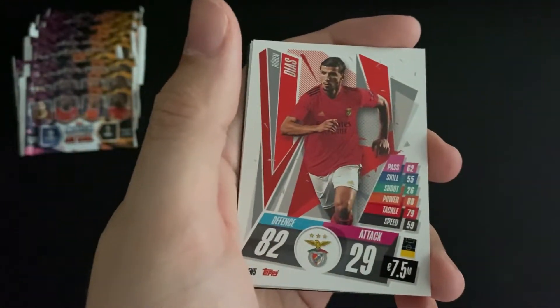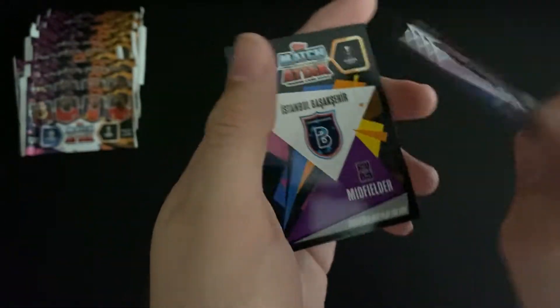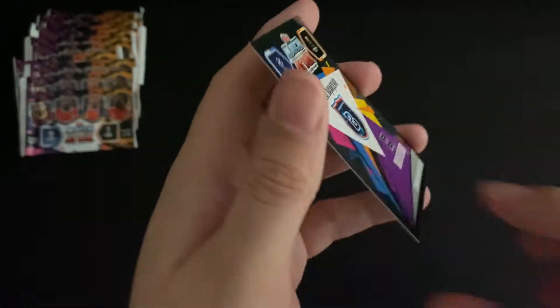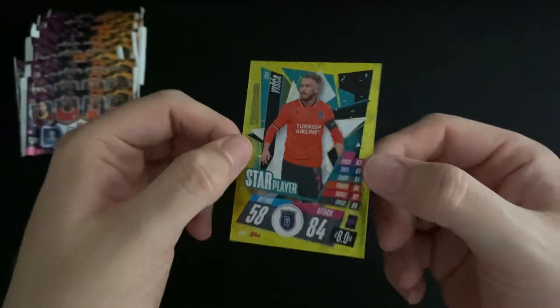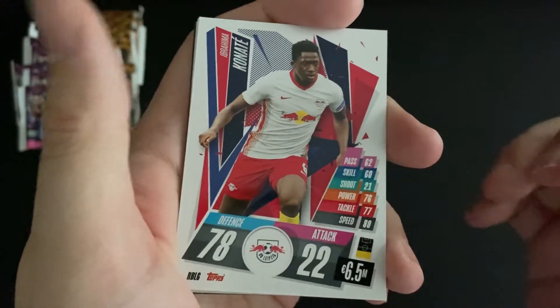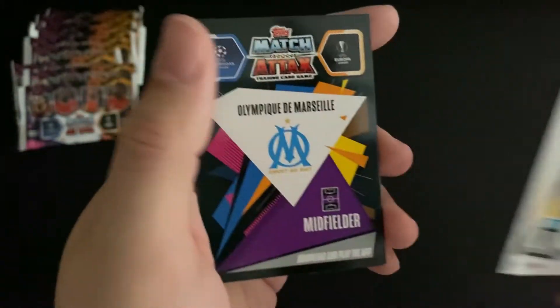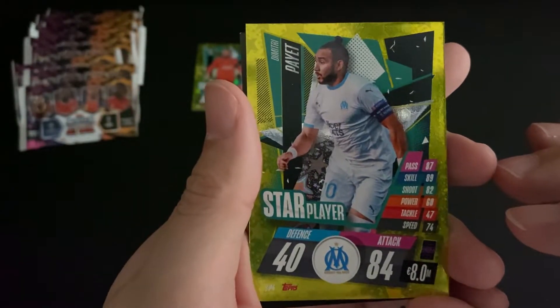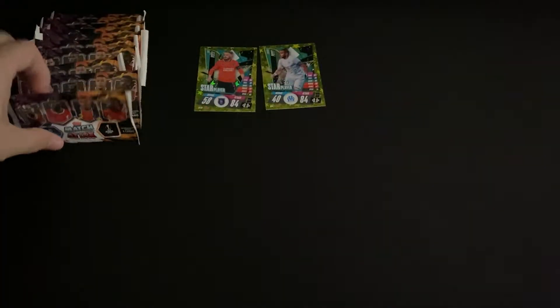Starting off, window one has a Bayern goalkeeper, a defender from Benfica and Marseille, and a midfielder for Leicester. We then have a code card, and an Istanbul midfielder star player in Visca — I'm not sure I'm pronouncing that right, so apologies. That's our first special card. On to window number two: defenders from Leipzig, a midfielder from Atletico Madrid, Rangers, and Leicester, then a Marseille midfielder star player in Payet, and a code card.